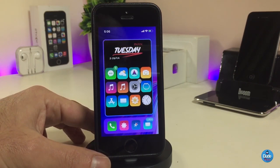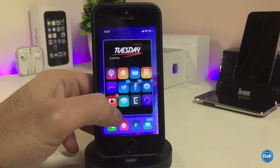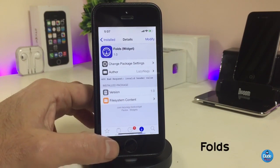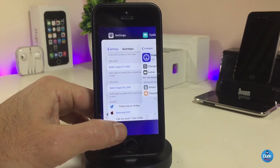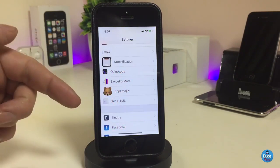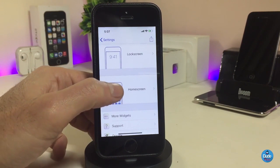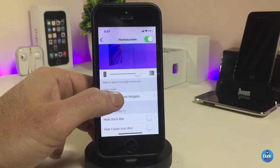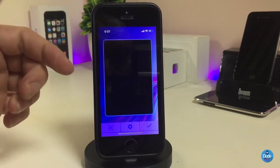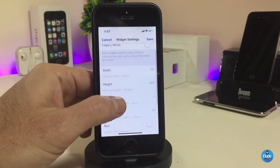The next Cydia tweak — you might be wondering about the design or widget I use on the background of all my apps. This widget is called Folds. Once you download it, you'll be able to customize a lot of things. You need to use XHTML in order to set it up on your device. Go to XHTML, go to Home Screen, then go to Background Widget, and add the widget. Scroll down until you find the widget called Folds Border and tap on it.